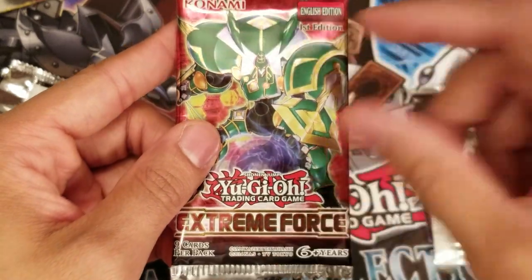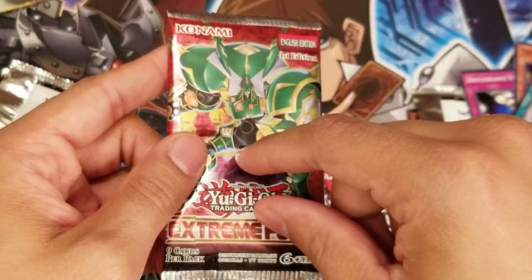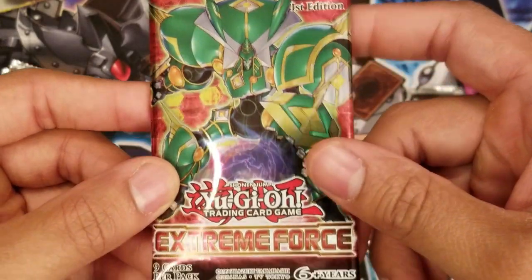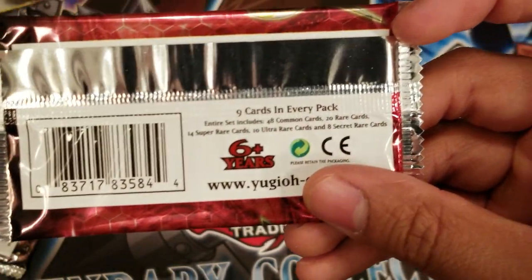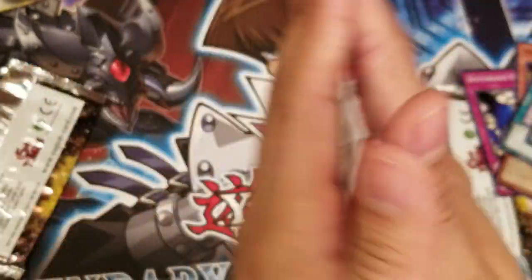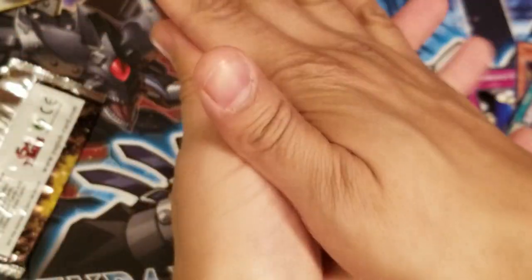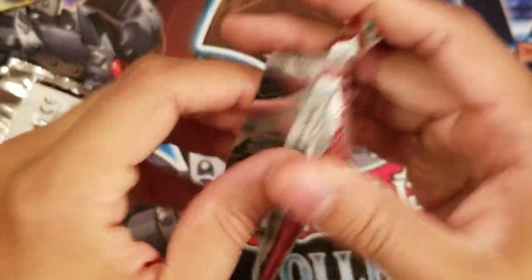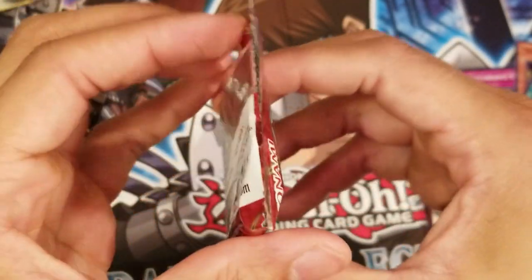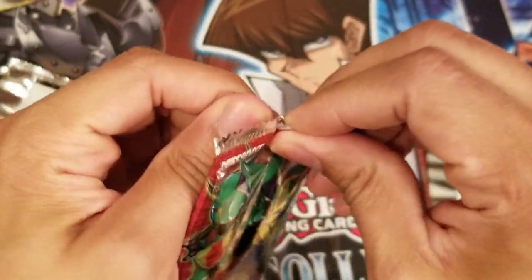This pack feels pretty heavy — I'm pretty confident my Extreme Force pack has something good. This is the set where you can pull Heavy Metalfoes Electrumite, the big chase card of the set and pretty expensive. Front of the pack: Konami, First Edition, nine cards per pack. The entire set includes 48 commons, 20 rares, 14 super rares, 10 ultra rares, and 8 secret rares. Let me try to do the rolling pack opening technique at least once — people at my locals do it so well. I think it's a lost art.